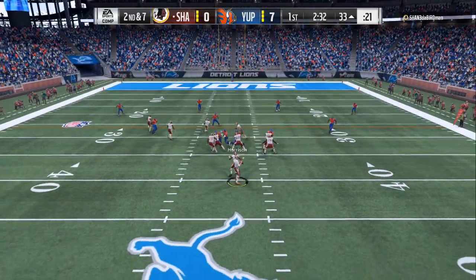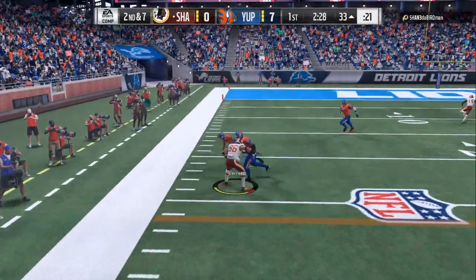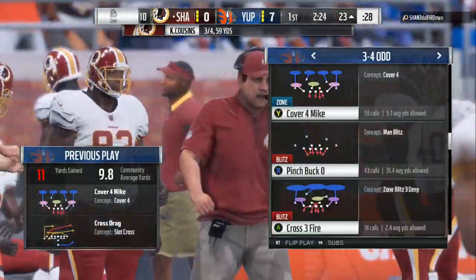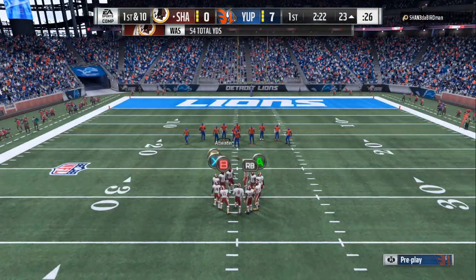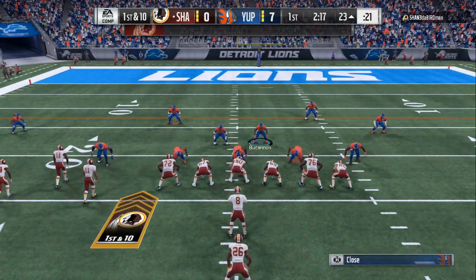If Tyreek Hill is not open, I got Amari Cooper all the way to the far right on a slant and across. I motion the tight end over — I don't have to, but I do it to confuse them and make it look like a run is coming. If they put nine people back in coverage when I motion him over, I can turn that into an inside zone and pick up an easy five to ten yards. This is the scheme I'm gonna stick to in weekend league.